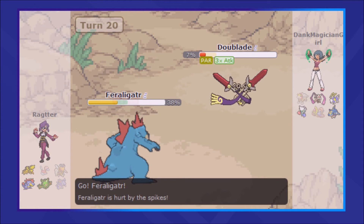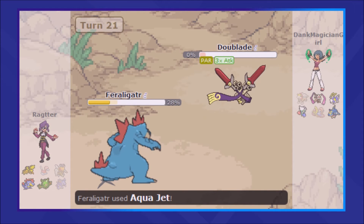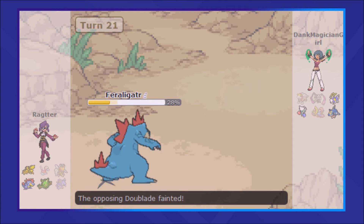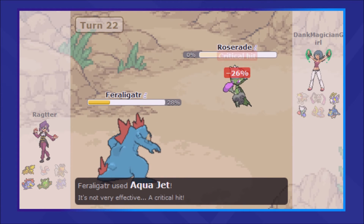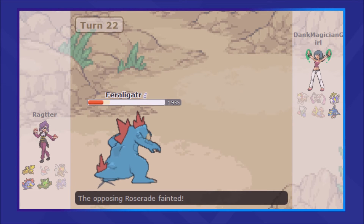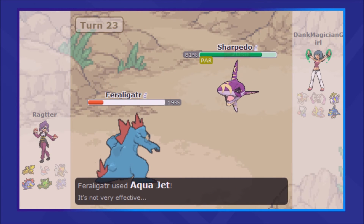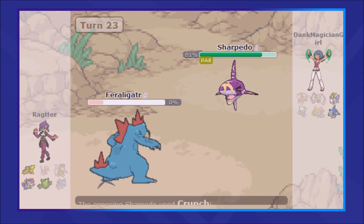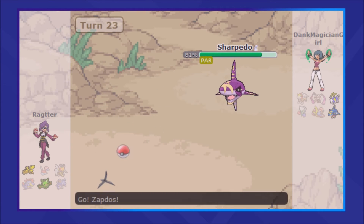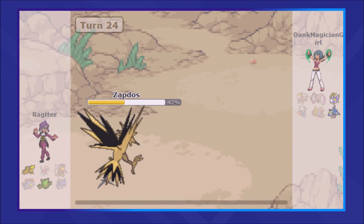I only got off that Ice Beam because of a full paralysis, but I then bring in Feraligatr, and Feraligatr is able to get the Revenge Kill with Aqua Jet — which is actually why I put that onto the set. My opponent brings in Roserade looking to get the Revenge KO in return, but I just keep hammering Aqua Jet, get a crit, take Roserade out, and now Sharpedo comes in. I can't do anything to Sharpedo, and I absolutely cannot switch Feraligatr in anymore because of the spikes, so I leave it in — it takes the Crunch but does get off a small amount of damage onto Sharpedo.